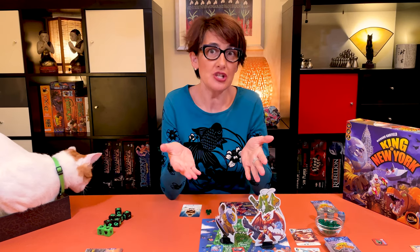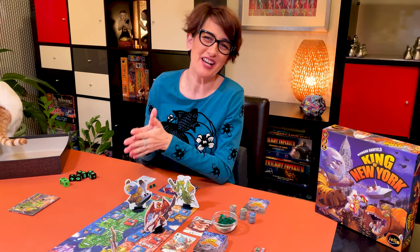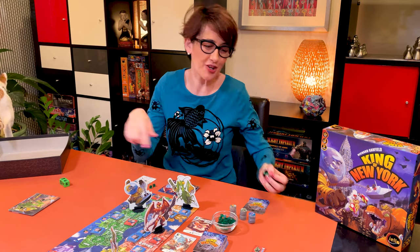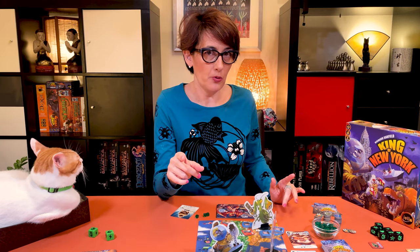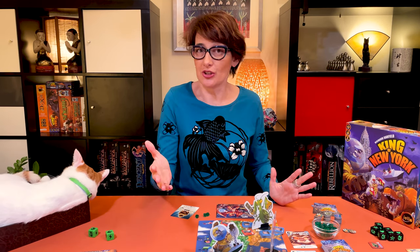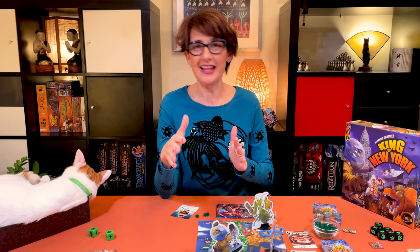Now this is the end of your turn. Some card effects are resolved in this step. You then hand the dice to the player on your left, as the game proceeds clockwise. The game ends immediately when a player reaches 20 victory points or is the last monster standing. If a player reaches 20 victory points but also reaches zero health, they will still lose. There can be no ties in King of New York, and if all the monsters reach zero health, they all lose.